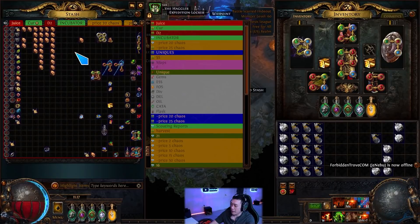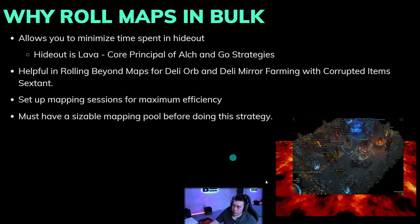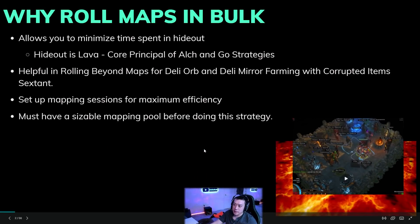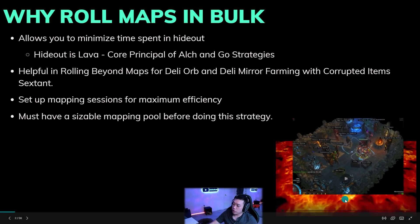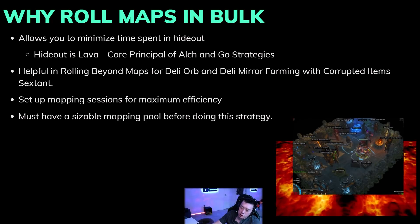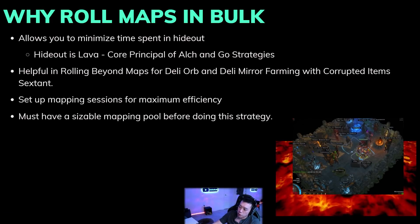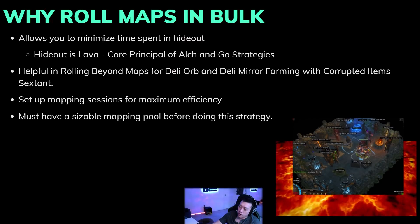I have all my beyond maps ready to roll with compasses. This doesn't need to be just for juicing — you can also do this for simple alch-and-go maps. Roll a bunch of maps, check for reflect, and I'll show you how to roll them super fast. This technique will save your life and eliminate carpal tunnel. It's all about minimizing time spent in the hideout — that's the core of any alch-and-go strategy. You can buy 20-30 maps on TFT, do sessions, and track your profit per hour by checking your trade tab.